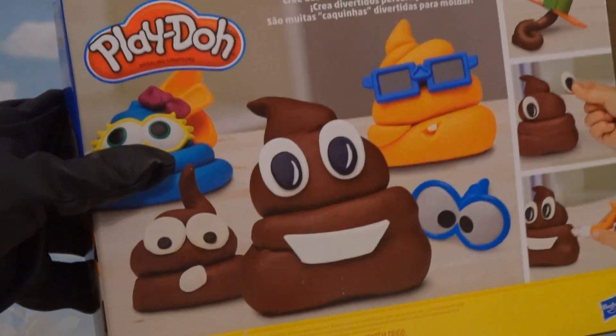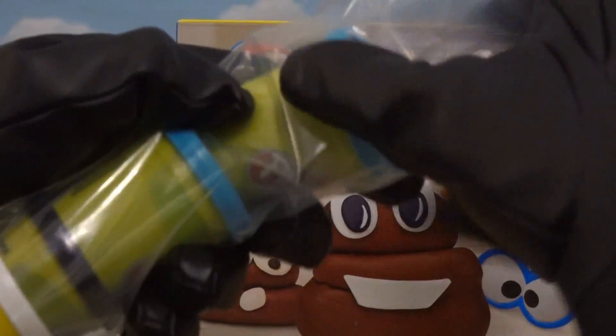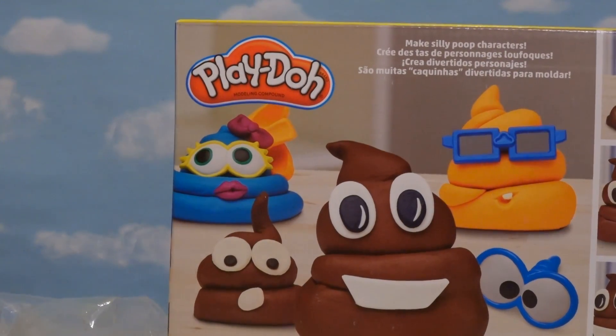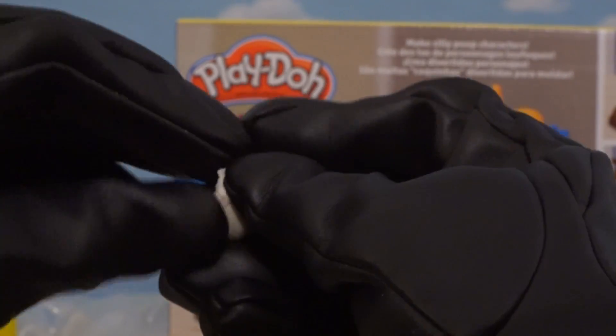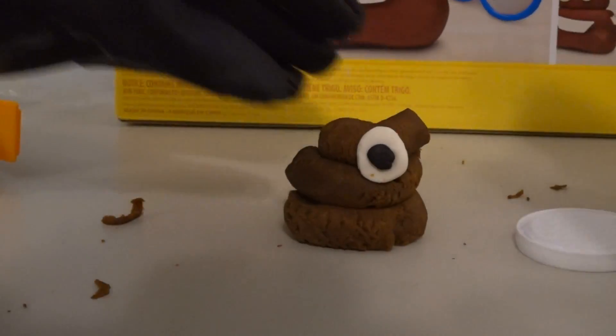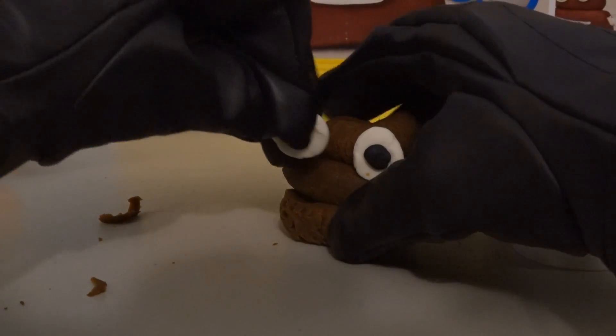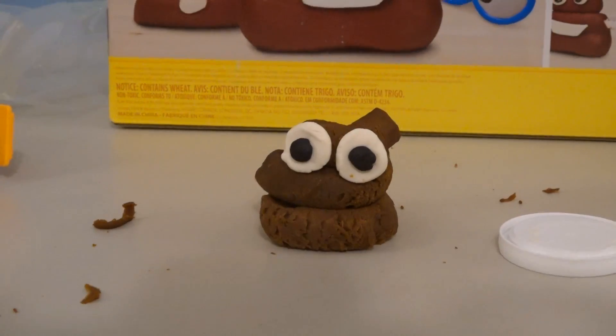Wait a minute! If we look at the box here, I wanna make some of these eyes. I think they made those with other Play-Doh, because in here we get black and white Play-Doh! So let's go ahead and make some eyeballs with this stuff. I hate trying to mix Play-Doh because sometimes it mixes together! But once we carefully make some eyeballs, we'll just put them on the poop here! There's the second one — look at that poop, that's crazy looking! I love it!